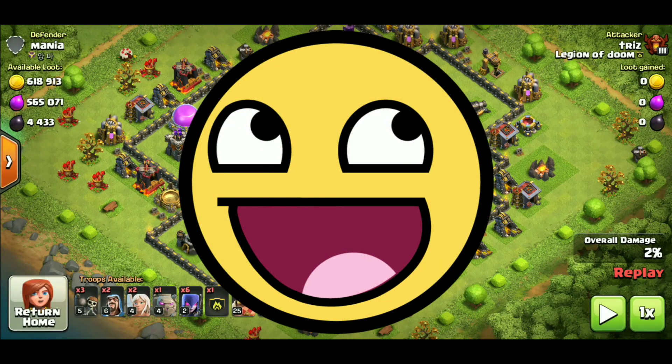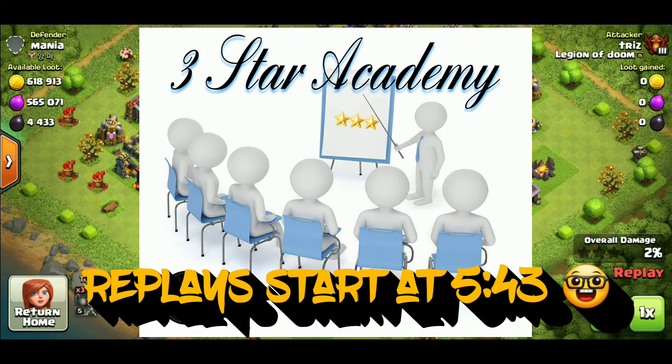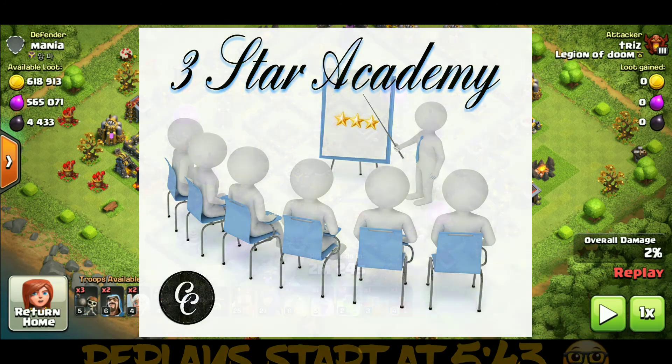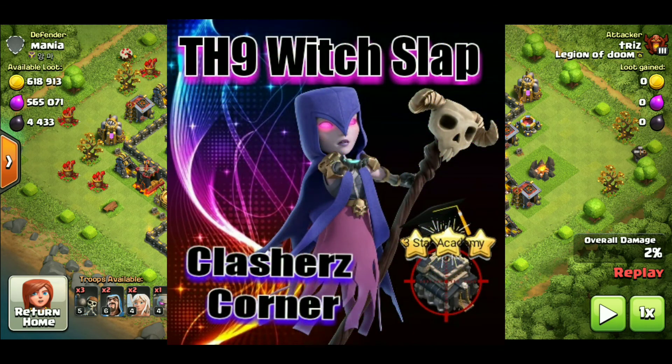What is up? What's going on guys? Trizzle here, tuning in, bringing you guys another great three-star tutorial. This one's a little late in coming, only because it's been around for a little while now, at least as far as last year's meta rolling into 2018. But today we are going to be going over and breaking down Town Hall 9 Witch Slap.